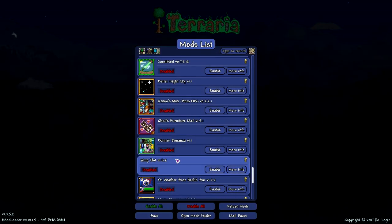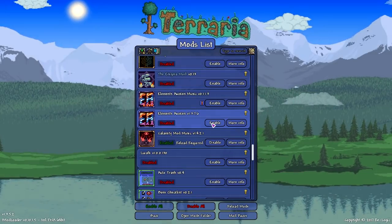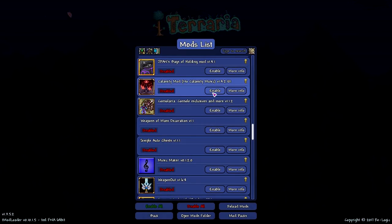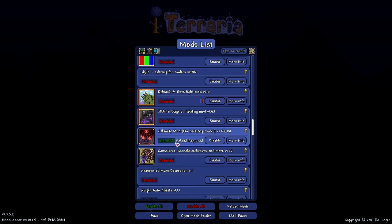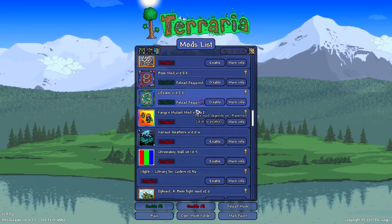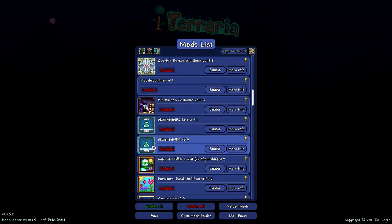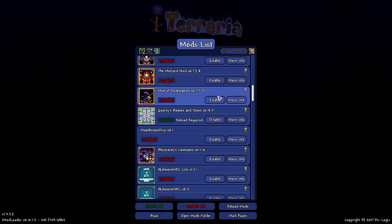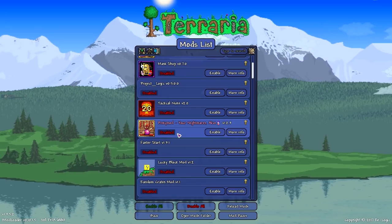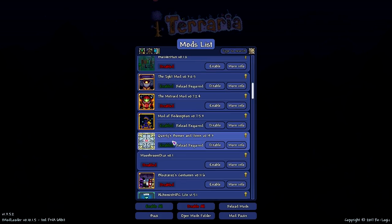The Spirit Mod is probably one of the biggest ones. We're going for big boys — beginning-to-end mods. We got Elements Awoken, Calamity, Thorium, Ancients Awaken, Shadows of Abaddon, G Realm, Qwerty's Mod of Redemption, Split Mod — those are the big ones. Pinky Mod is also pretty decently sized.